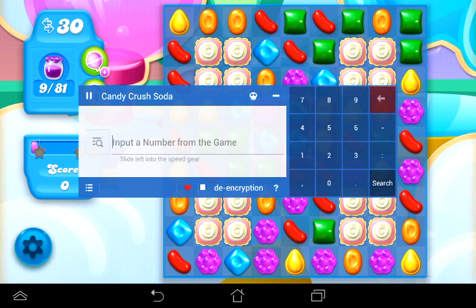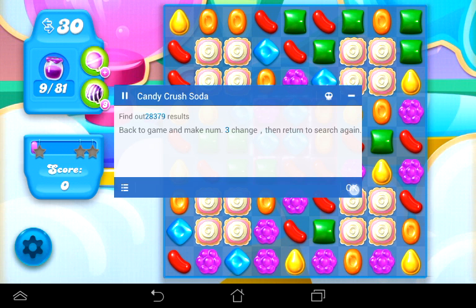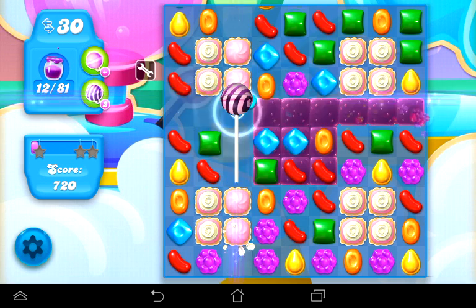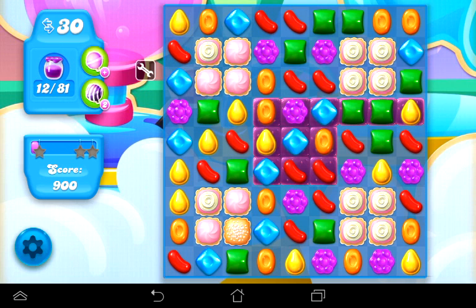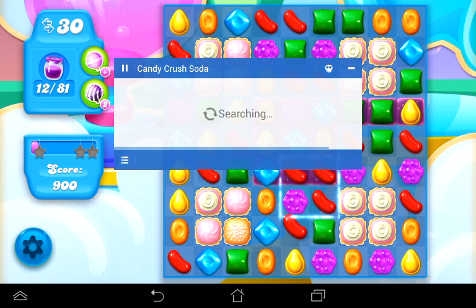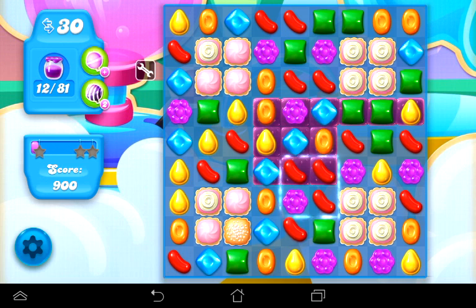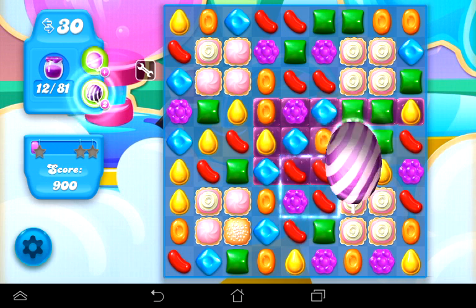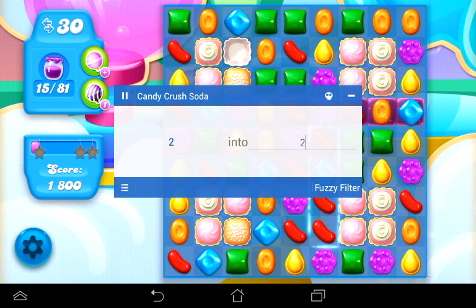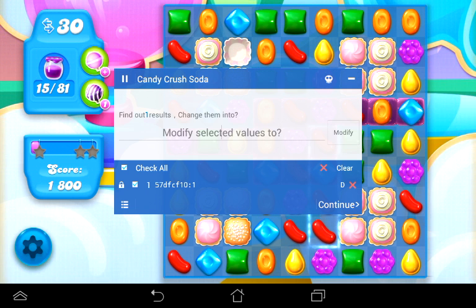So let's go into Game Hacker and search for three first. Search three. Okay, the number three has to change, so we have to use a lollipop hammer now. Let's go ahead and use one — just hit anywhere. Okay, it went to two. Let's go back in and change that number to two and search. We have three addresses so we have to do it one more time. Let's hit continue, use another one, and use it anywhere. It went to one. So let's change that from two to one. Search that and we got one address right there.